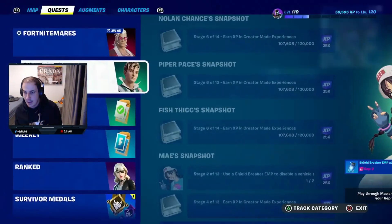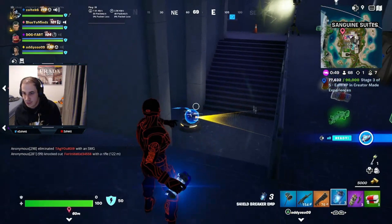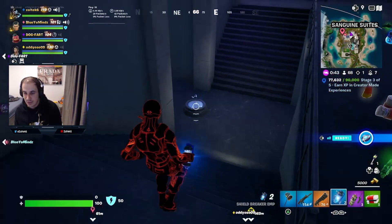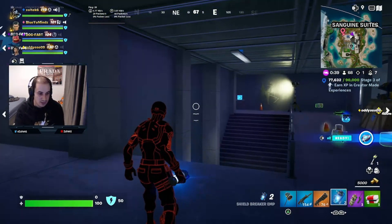This is gonna be a turret right here. There are gonna be turrets all around the map — Sangoon Suites, Relentless Retreat, Eclipse of State. All you're gonna want to do is just launch an EMP grenade on it and you disable the turret. So that's gonna be for the turret.